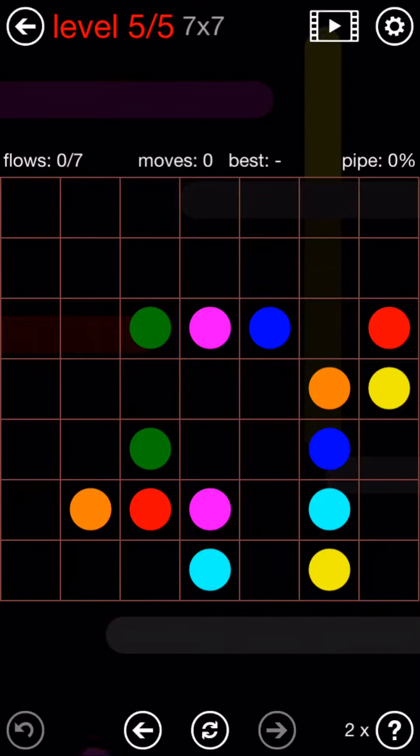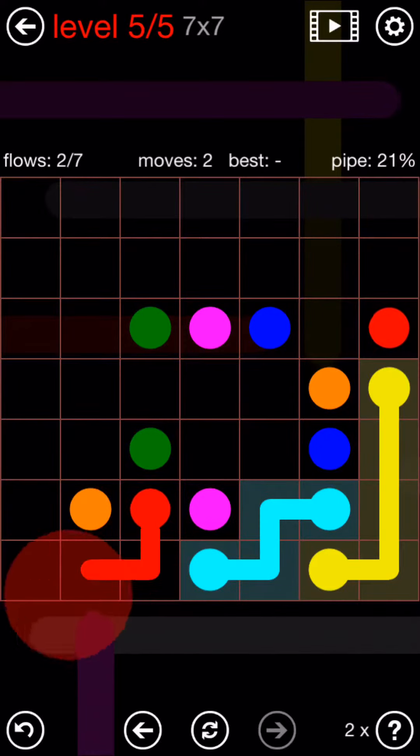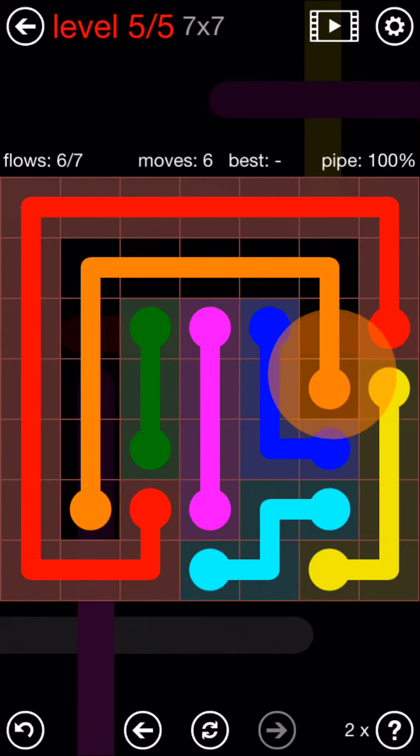Now the final puzzle for today — take the yellow on that side, light blue there, take the red all the way around to finish the outsides. Take the blue there, pink up, green up, and orange all the way around.